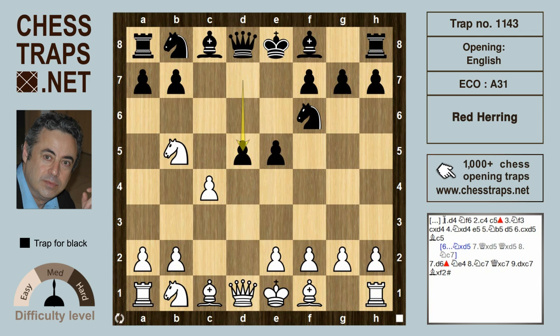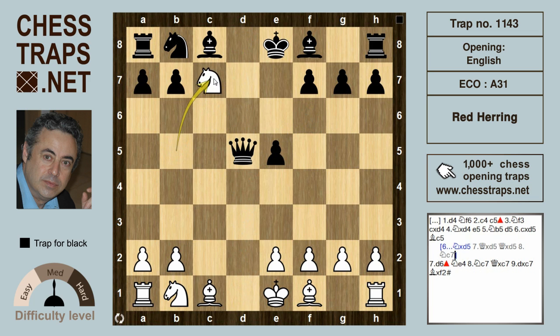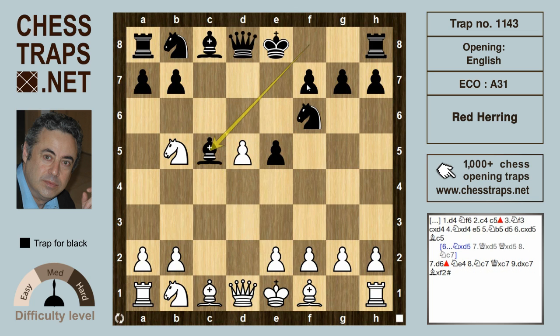Another natural move for black is striking at the center with d5. After c-takes d5, we saw in the previous video the Patsa trap — obviously black cannot take on d5 with the knight, because after queen takes d5, queen takes d5, knight c7 check is winning for white. So instead of knight taking on d5, what black tries is bishop c5, putting the bishop on a very active diagonal.